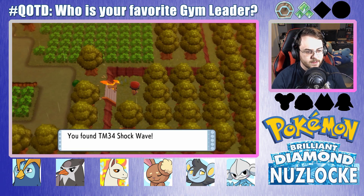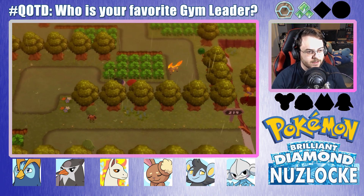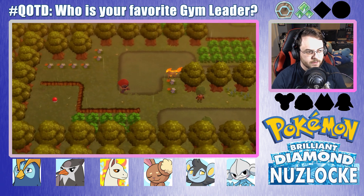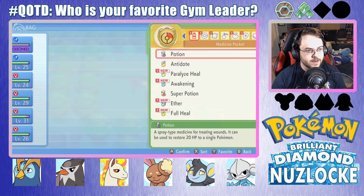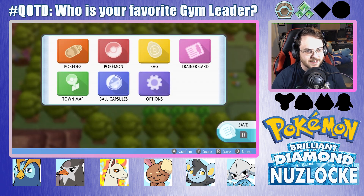Another item. Shockwave! I might just teach that to Luxio right now. I want that — it's a Full Heal. Might be handy. And I've got to use an Antidote on She-Ra before I forget. I'm very happy that it doesn't take damage outside of battles, because that would have been bad.